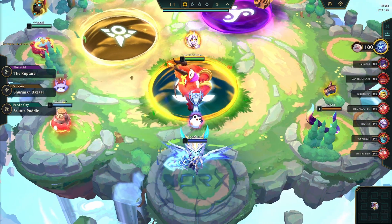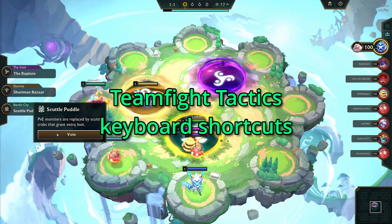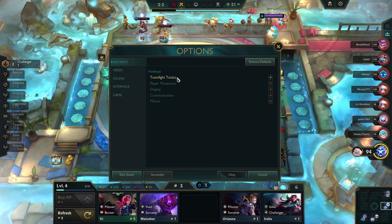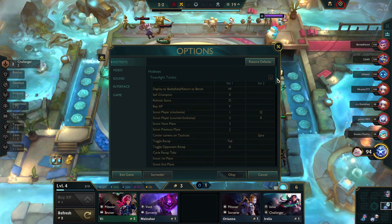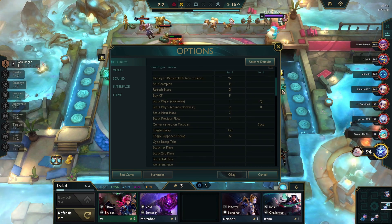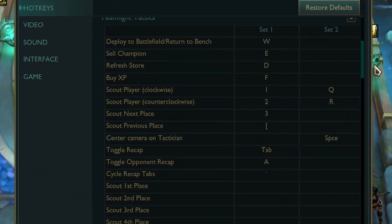This video will be a quick showcase on TFT keyboard shortcuts and a quick guide on how you can use them to your advantage. Open settings by pressing escape or the gear icon on the top right when you are in-game. Click hotkeys, then Teamfight Tactics, and here you can see the different keybinds that you can set or use. I will explain each one briefly and tell you what you can use them for.